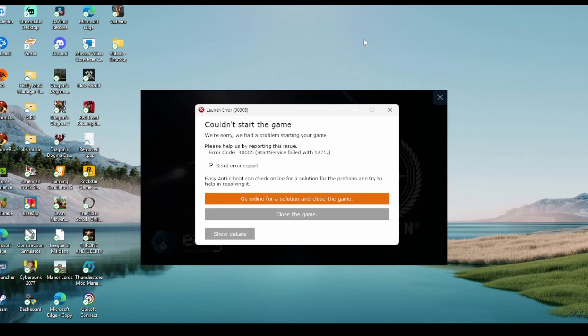Oh, what the bloody hell. Launch error 30005 — they had a problem with Easy Anti-Cheat. Are you effing kidding me? You know, other games I play that have that Easy Anti-Cheat program, I have no problem whatsoever. So I get a new update and I can't play the game.